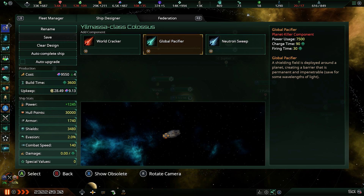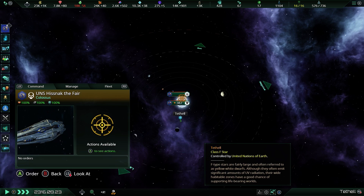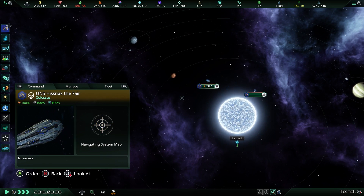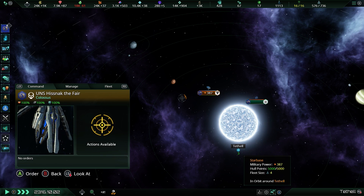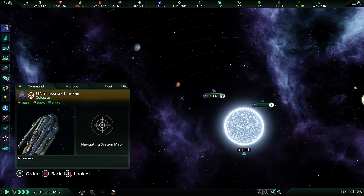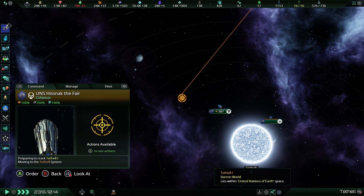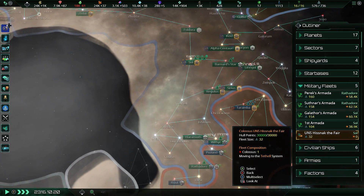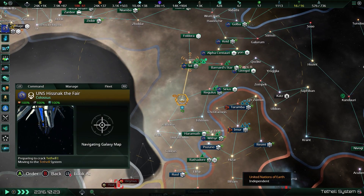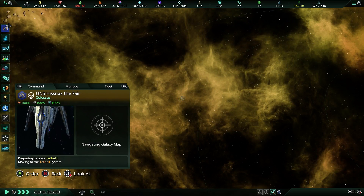Then there is the Divine Enforcer. Every single pop on a planet will become spiritualist, and over a period of several years there will be a 999% modification to ethics towards spiritualism. It will kill every single robot, synthetic, or hive mind on that planet. This is for spiritualists only and only if you've already unlocked telepathy — so for those of you who like to embrace the shroud, this is probably a good way of dealing with things.